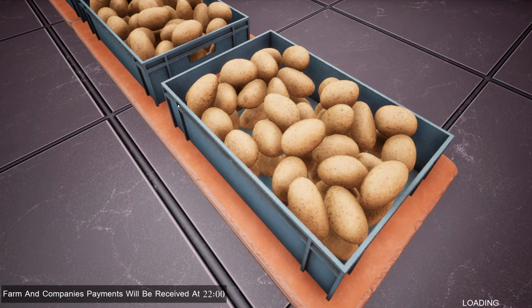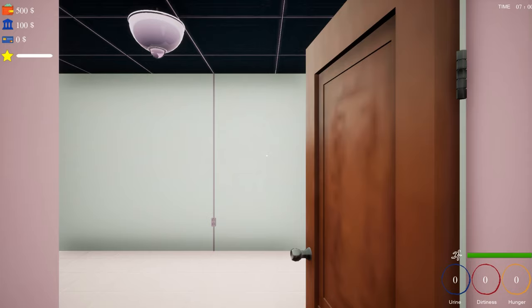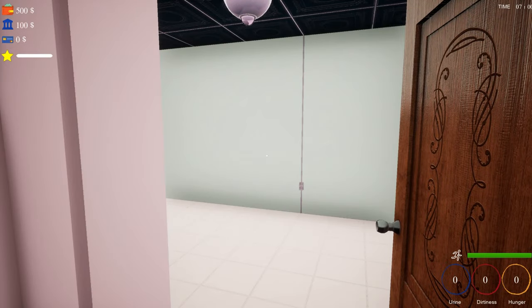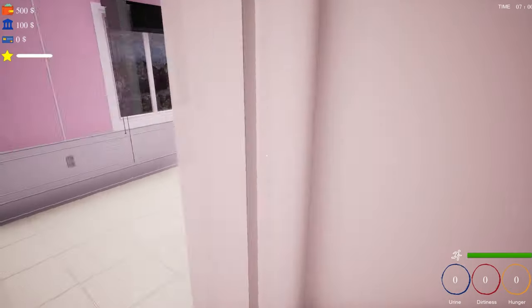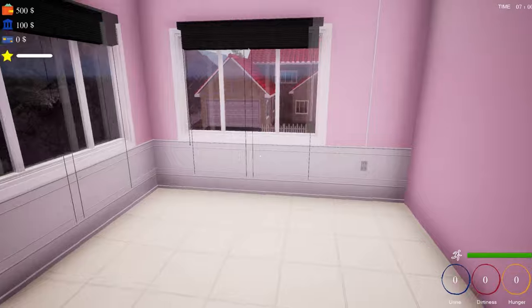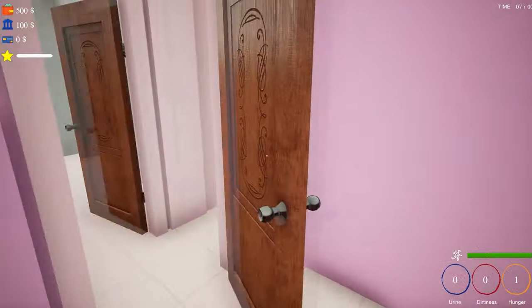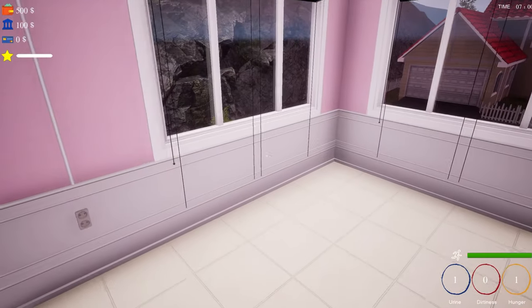While I'm waiting for this loading screen, I don't know how this is gonna go — this might get a little crazy. I'm looking at the bottom right-hand corner of my screen and I can see the survival aspects already: urine, dirtiness, and hunger. So at some point I'm going to have to relieve myself, and I'm also going to have to shower. Oh — nice bright pink. Is this my house? What's going on here?